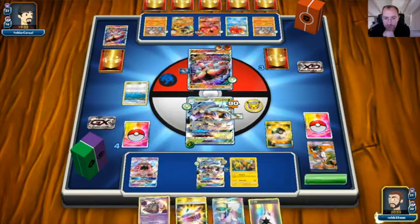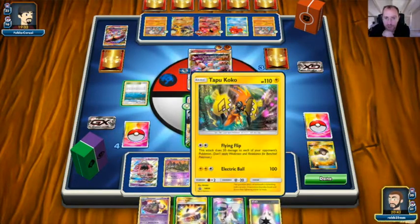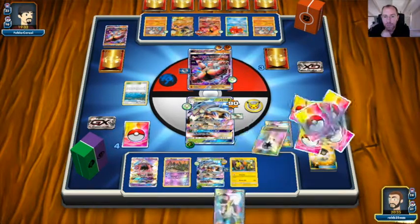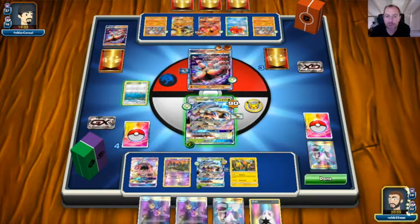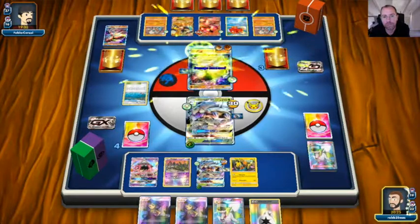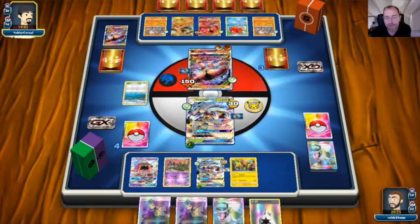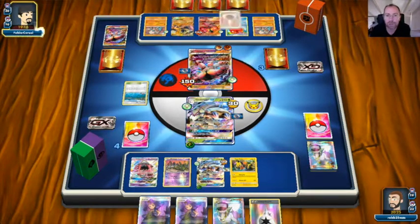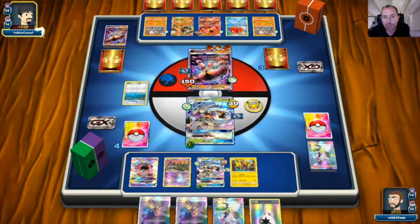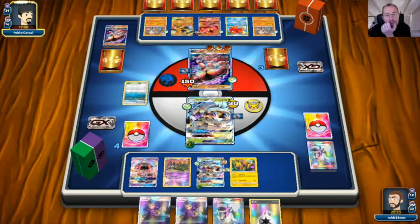We have to get rid of the Sycamore. We've got a few options but we're in a troubled situation. Let's play an N trying to save ourselves — no Acerolas yet... and now we see them. We retreat and First Impression for 150. This is a tough matchup. Energy to the active — 170 then 180 with Regirock — just enough for the knockout on the Golisopod going down to one prize.